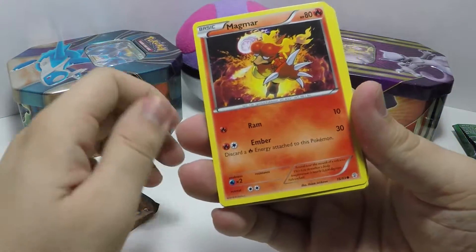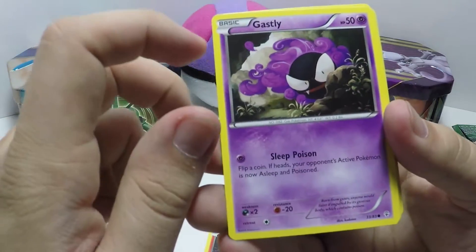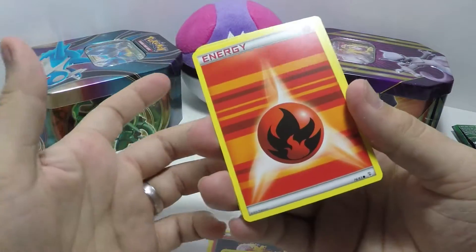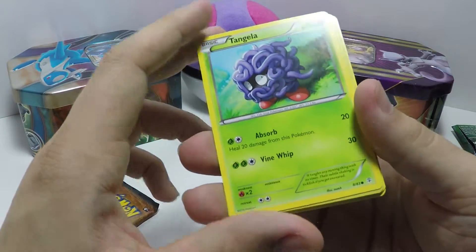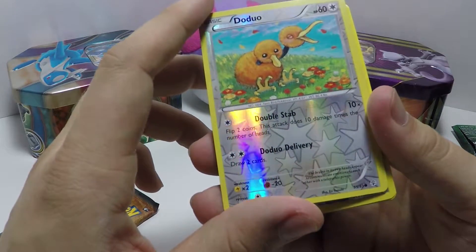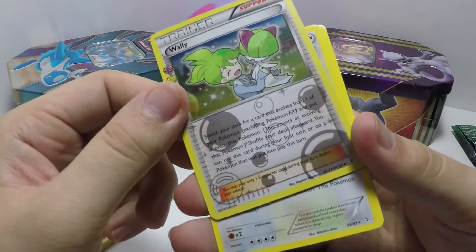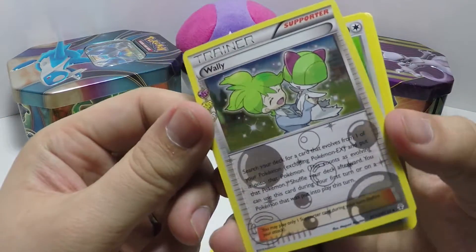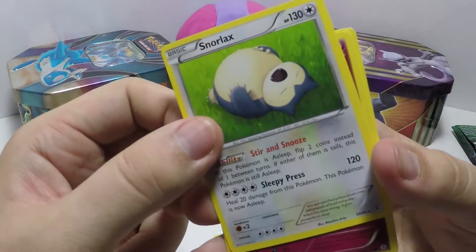We got Magmar with his lumpy head, Ghastly — that's a nice illustration. Sleep poison, and an energy card! I was asking in my last video where you get energy cards from, and I guess this is where. Tangela with Double Stab, and Doduo with Doduo Delivery — cute little illustration. Wally, who is super annoying to me at least, as a nice holo card. And Snorlax — classic, that's my spirit animal.